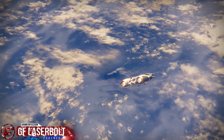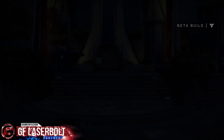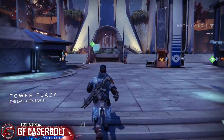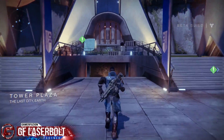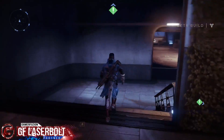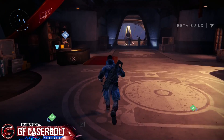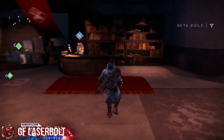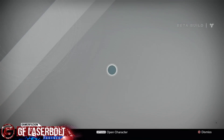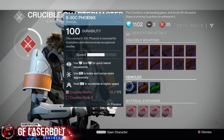We're going to see exactly what it does once we collect it or turn it in. First of all, you're going to get to the Tower and head down here to the inner Tower. You're able to come up to this NPC and a lot of people tend to just run right by him. You're going to go right here to the Court Master, and right here you're going to see it gives you the ability where it says material exchange.